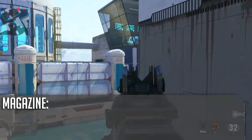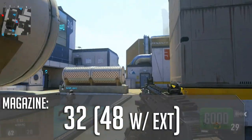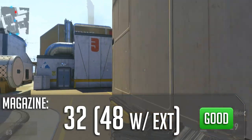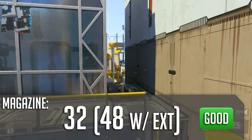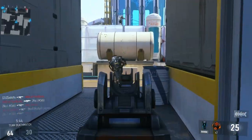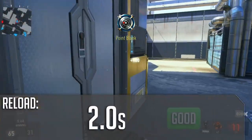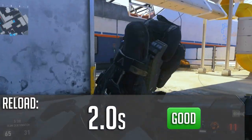For the magazine size, you've got 32 rounds in your normal mag or 48 if you've got extended mags on, which is pretty good — not exceptional, but good. You have enough bullets to kill three, four, maybe even five people if you're careful with one magazine, which is pretty solid. Reload time is around two seconds, which again is good — not exceptional, but good for an assault rifle.